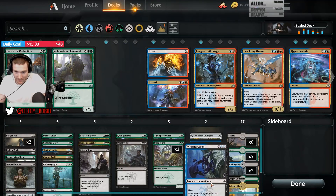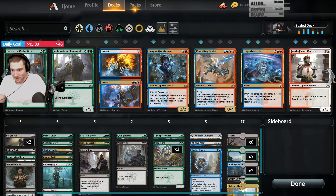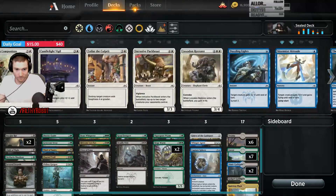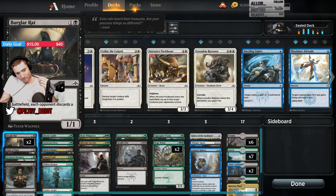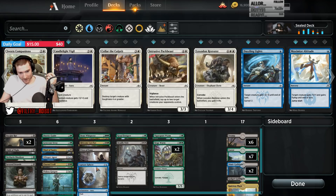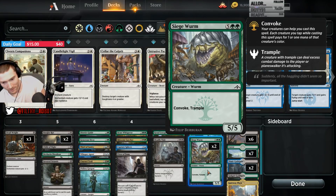We've got the Whisper Agent — he's pretty decent. If we're more blue-black and not splashing red, he's a lot easier to play. A 3/2 body that flashes in is pretty good for us. Risk Factor seems more fun than Frenzy — you'd be surprised how not fun Risk Factor is. Glaive versus Whisper Agent versus Capture Sphere. This is a late-game win-more card when you're stalled. 4 gates isn't amazing, but even +1/+0 or +2/+0 is pretty good in Sealed.